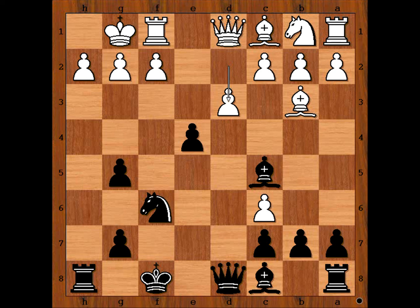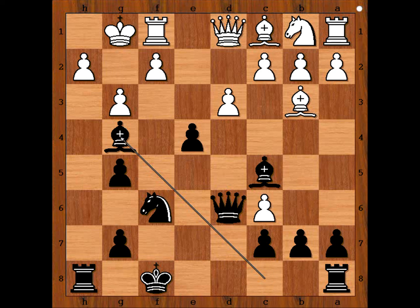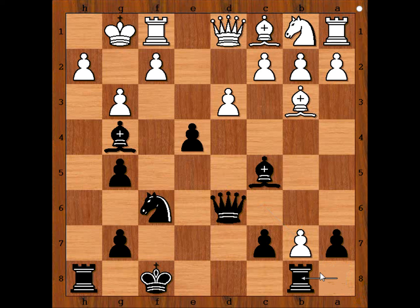Queen to d6 was played, threatening Queen takes h2 checkmate. f8. g3, defending. Bishop to g4, attacking the Queen. Donald McMurray played c takes b7, attacking the Rook. Rook to b8. Queen to d2, saving the Queen — the obvious move.